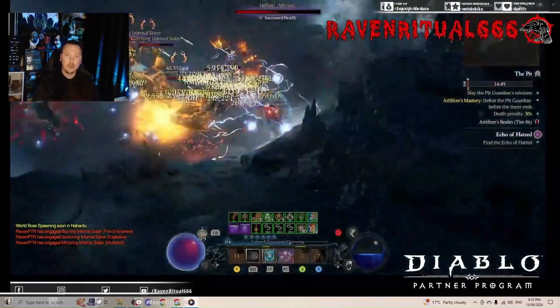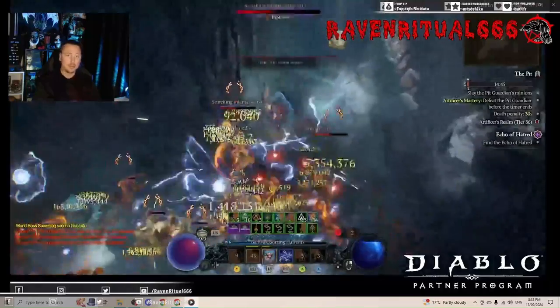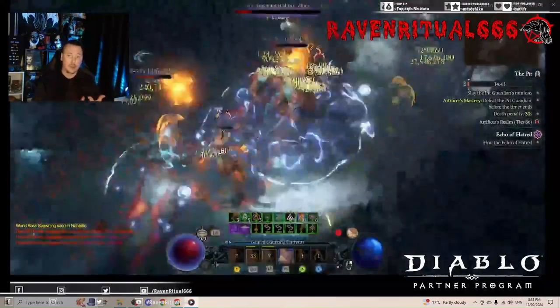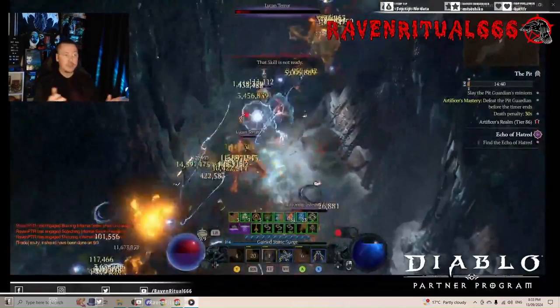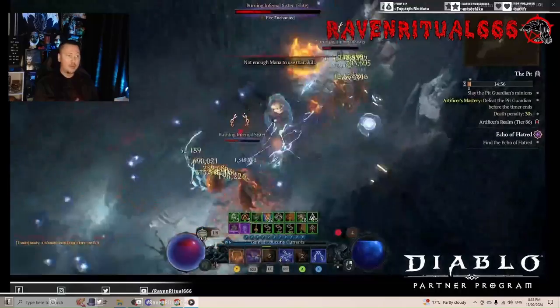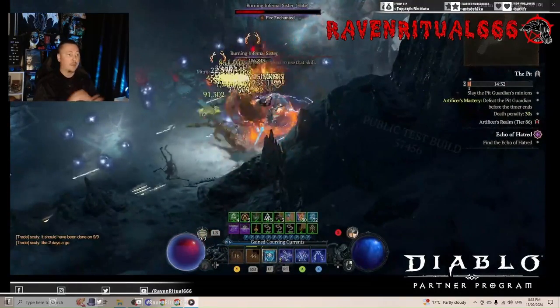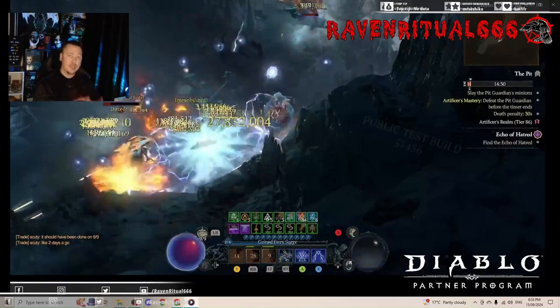This build is not using the Helm of Perdition, which is currently bugged in the PTR, it's not using Azerath, and it's not using Frostburn. The reason being: Helm of Perdition's 200% damage to Angels and Demons is probably still going to be viable, but the 60% multiplicative buff from Illidus Grace will probably not work the same way it does in the PTR.